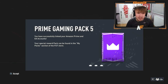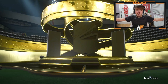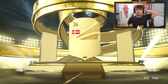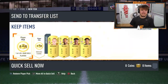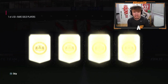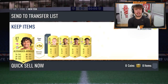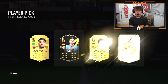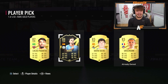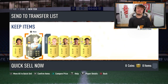So Prime Gaming Pack 5 is out. Let's open that up and see what we can get. Maybe we see a Road to the Final here instead. Nothing on the outside, just boards. Let's get to the player picks. First player pick - walkout. Trent in the first one, I'll take that. Second one - in form Rodri. Fun and wise, I'm happy with that. 88 Rodri and 87 Trent. Not bad at all.